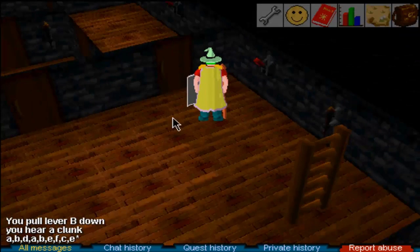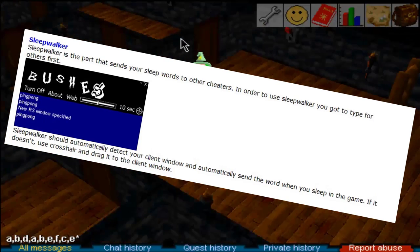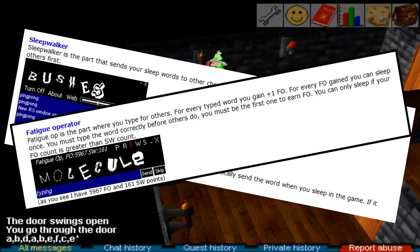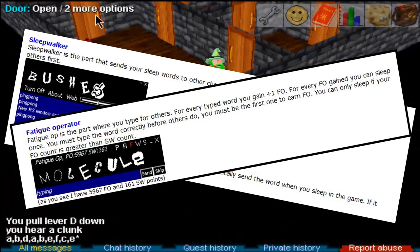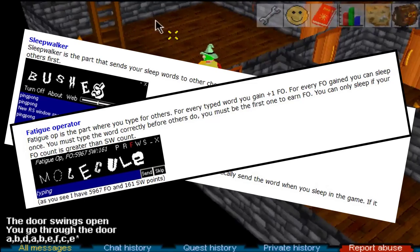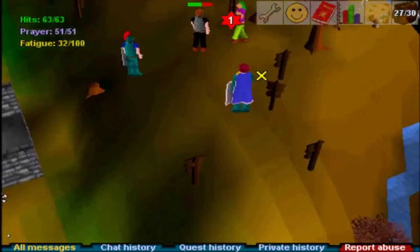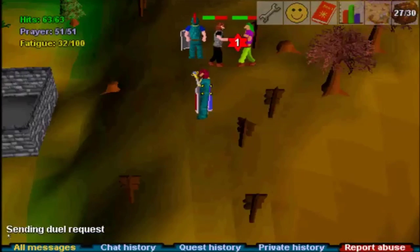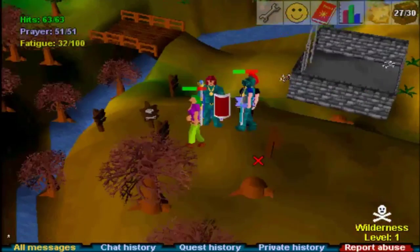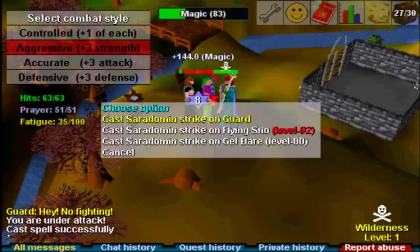He goes on to break down both programs. Sleepwalker monitored the bot client — when it saw you were sleeping in-game, it would take an image of your sleep word and fire it off to other users on the Fatigue Operator program. Fatigue Operator was the one you'd boot up when you wanted to answer a bunch of sleep words to earn credits. If you were the first to answer correctly, you'd get plus one fatigue operator point, which you could spend to get your own sleep words answered. One gotcha: if nobody had any credits to spend, it was impossible to earn any, effectively nullifying the system. A developer would spawn some credits for somebody to get things going again in those situations.